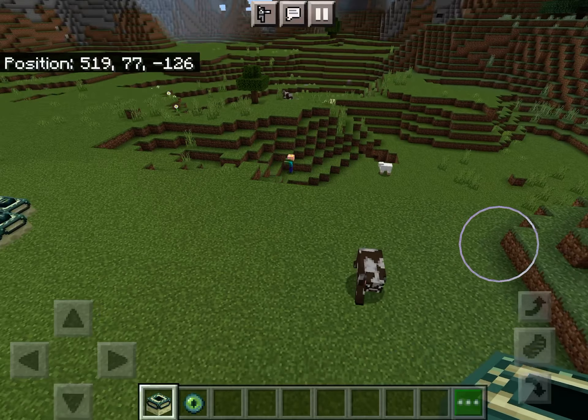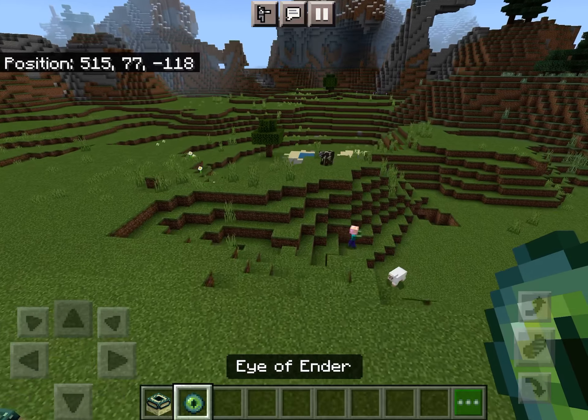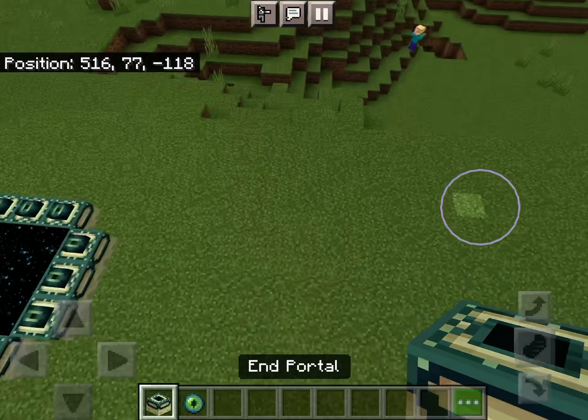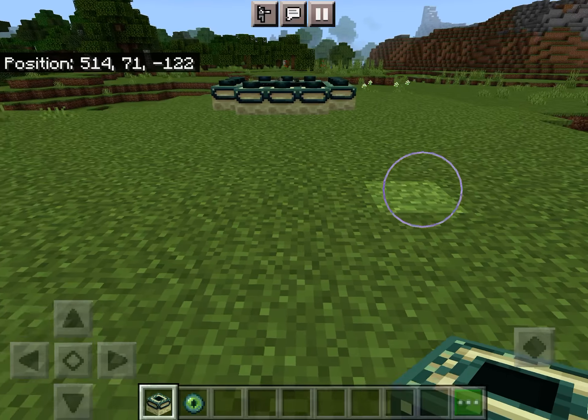First you'll need an End portal block and an eye of ender. To obtain eyes of ender you'll need an ender pearl and blaze powder. It is impossible to get End portals in survival, so you'll only be able to create one in creative mode.